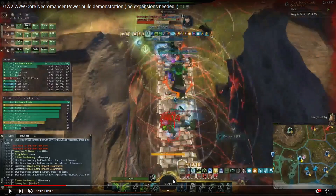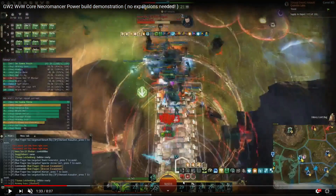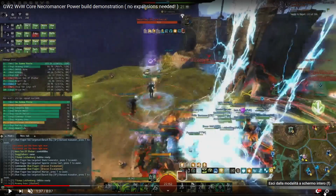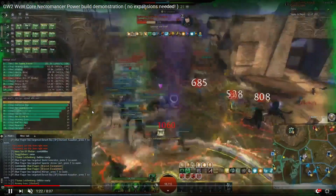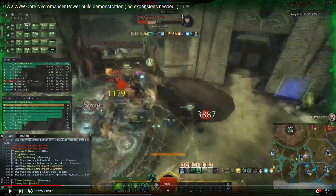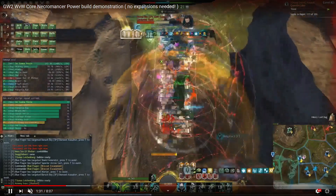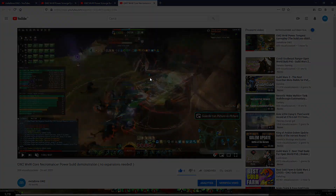I didn't even manage to cast Plague and had to walk back with 2k HP, then instantly jumped to 14k from my healing skill and my party giving me stability. I got carried super hard. In an unorganized squad or against a roaming group I would die 100%. This was an exaggerated example, but there are always minor positioning issues — you must not do this. That's all for the scourge video.